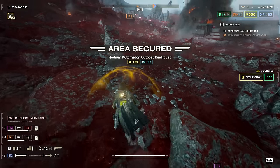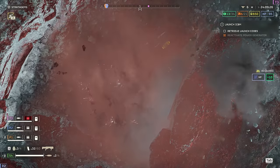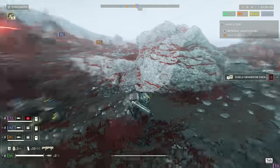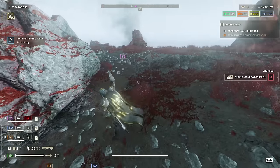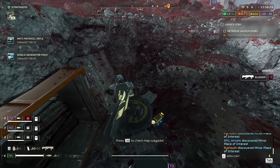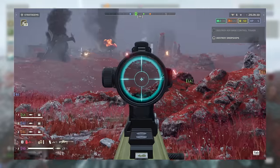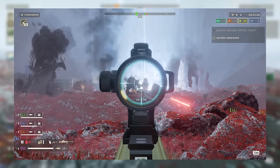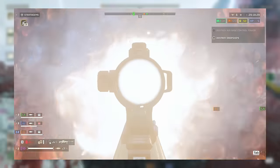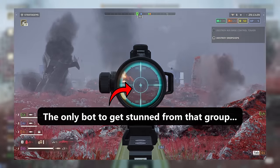Another behavior of the mortar is its targeting priority. Unlike the machine gun and Gatling sentry, which change targets to ones they can penetrate over heavily armored ones, the mortar sentries tend to fixate on a target and will keep trying to shell it until it goes down. It will target whatever comes within range first and will track it as best as it can. Because it has such a long time between firing and landing, enemies that aren't stunned or slowed can avoid getting shelled. This makes quick-moving targets like hunters, stalkers, and chargers a nightmare for mortar sentries. Less so for the EMS, since its static field lingers and you can lure enemies back into it.